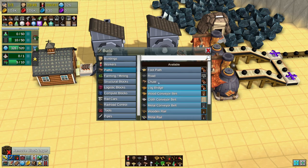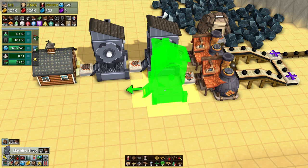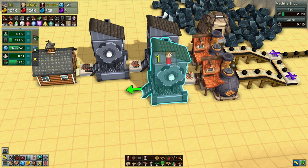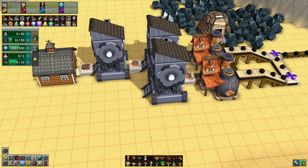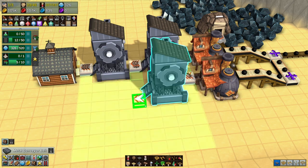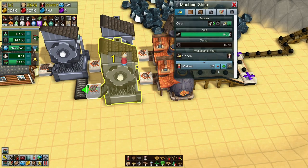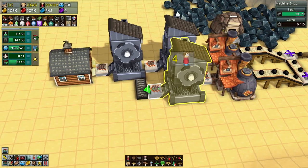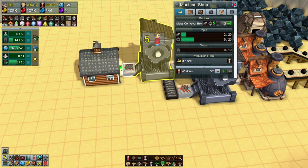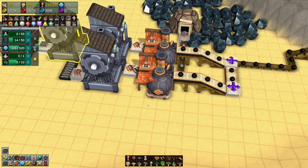Let's see how that's going to work - buildings, machine shop. This one we will make gears and we will use metal conveyor belts and see what happens. Let's bump that up. We need iron bars - we can put in another forge. We have just enough workers.